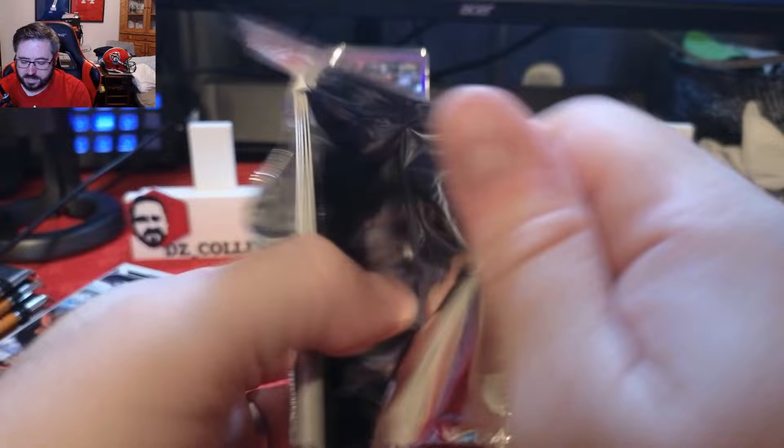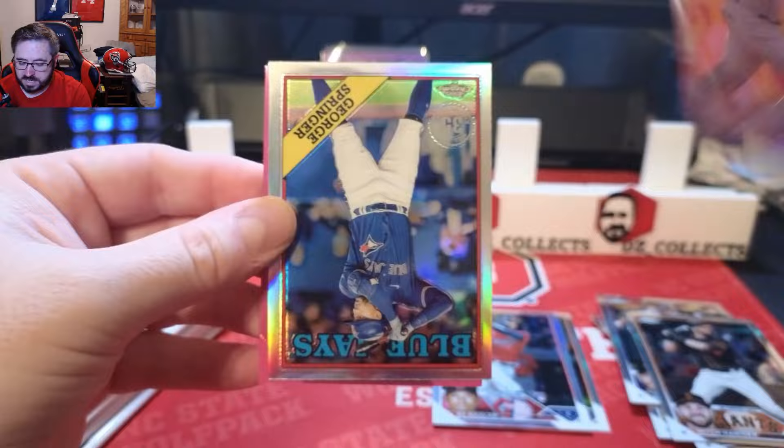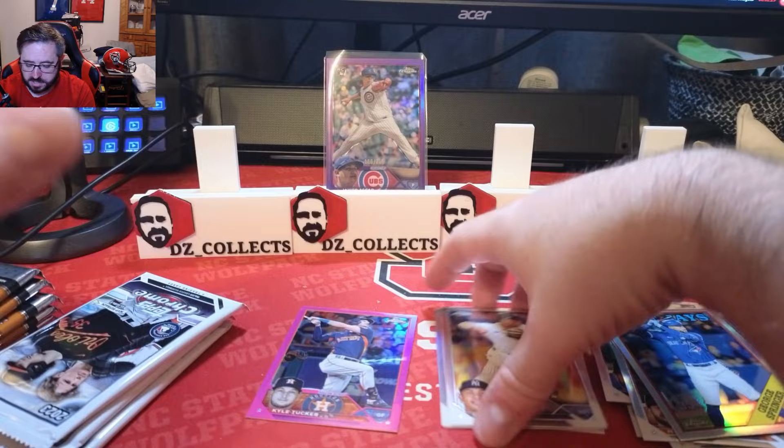Pack three: CJ Crone, Mitch Hanniger, an upside-down Oswaldo Peraza, a George Springer retro, and a Kyle Tucker pink. Our pink parallel this pack is Kyle Tucker — we'll put the pink in the other pile.